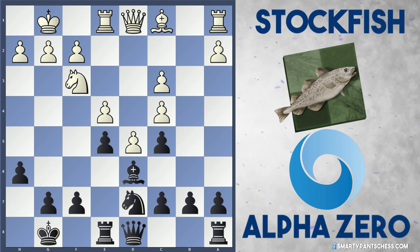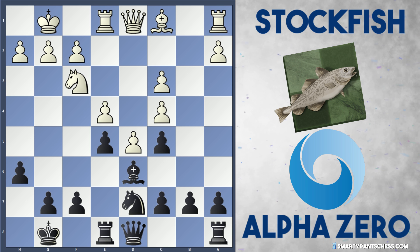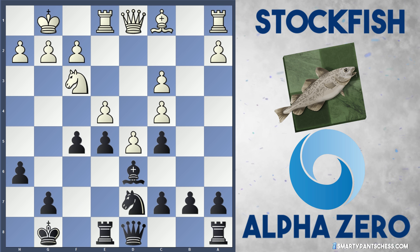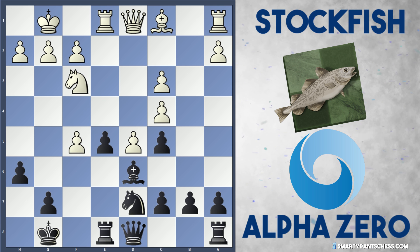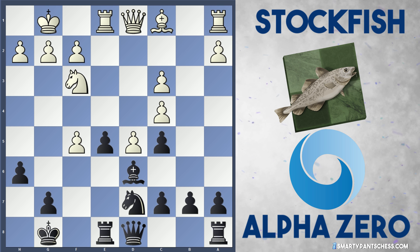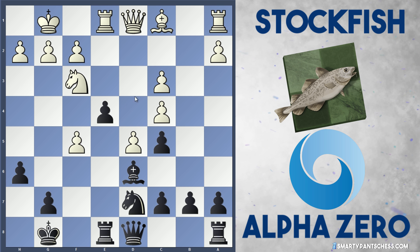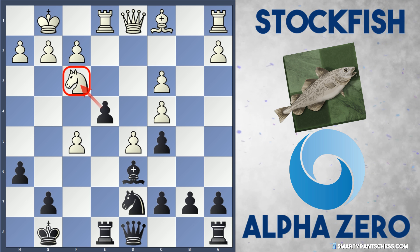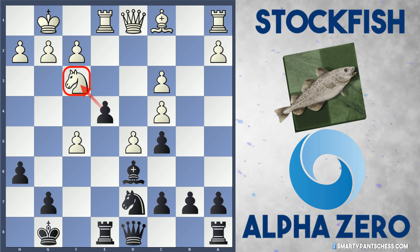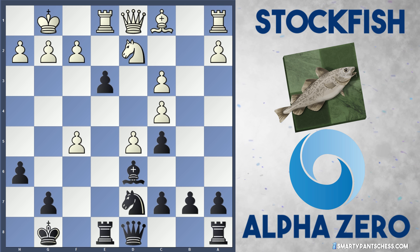So both sides have got doubled c pawns, but AlphaZero now plays an incredibly bold move and a pawn sacrifice to gain some initiative — they play f5. I thought maybe after e takes f5, AlphaZero will play something like Rf8, maybe g4, but no, their intended move now is to play e4. AlphaZero is attacking this knight, forcing it to move away, and actually the knight has got no squares except for Nd2, which is what happened in the game. And now AlphaZero pushes again, e3.